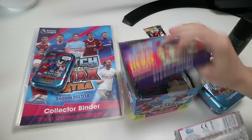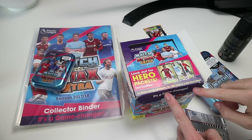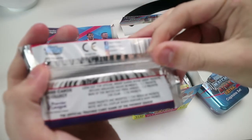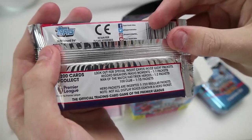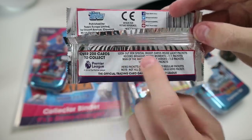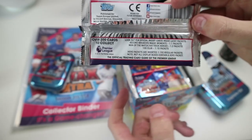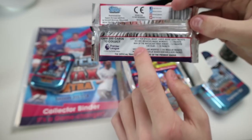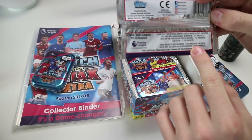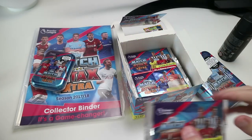On the lid it says: five gold limited editions, three times hundred clubs, and a hat trick hero. On the packet odds — look out for insult code lucky in packet, record breakers or magic moments — you get one every packet, so either one of them per pack. One Man of the Match or hat trick heroes, one in 200 club, one in 15 — hero pack is one in 150.